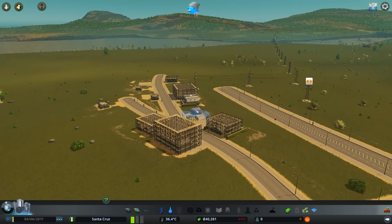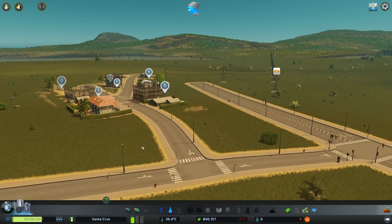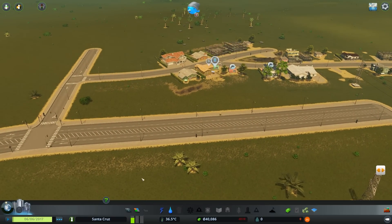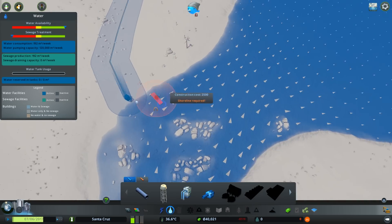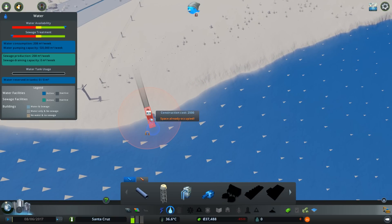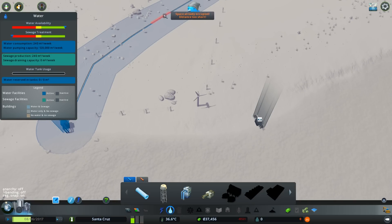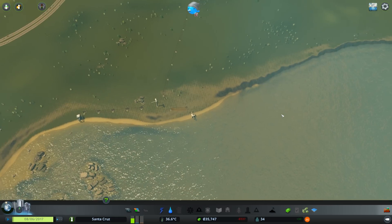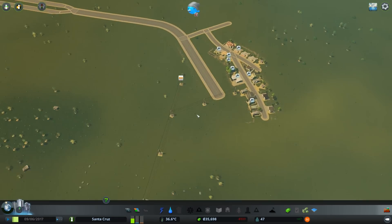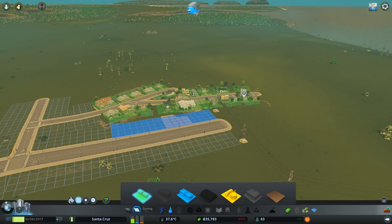We've got some people moving in. We have no sewage — let's just put this a little further down the river, because it's not too far from the power. I'll get a pipe from there, and then some power lines — beautiful. They should have sewage now. We don't have any garbage or anything yet, but we don't actually have that unlocked, so I guess it's not really an issue.